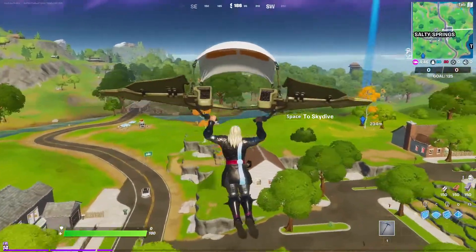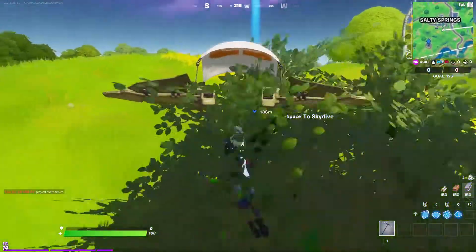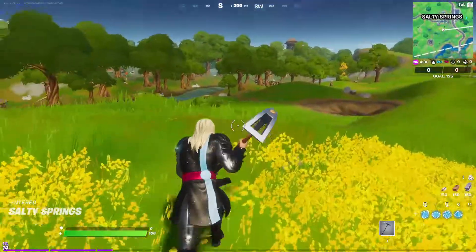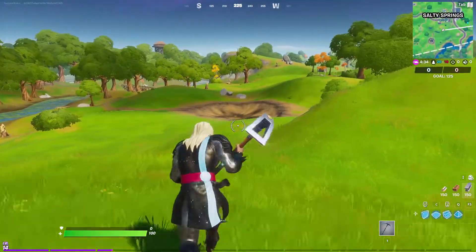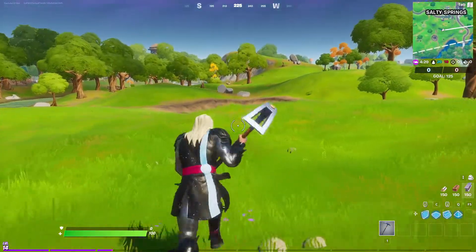...to Salty Springs. You can already see it on the map — there's this giant circle where the hammer landed. So it's just right here. Make sure you have your Thor skin equipped, and you basically just got to pick up the Mjolnir. Simple as that.